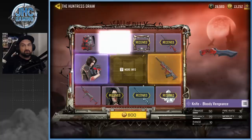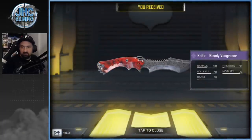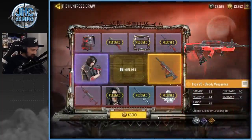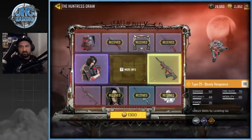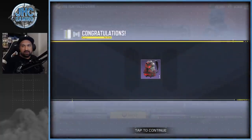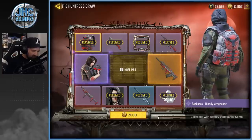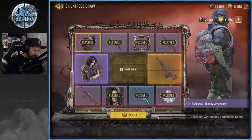Next one — 800 COD points. The last two spins are gonna be thousands of COD points. 1,300 for the next one. Got the Bloody Vengeance backpack — another animated backpack. It's okay I guess, but I'm not doing this for the backpack; I'm going for the hot chick skin.